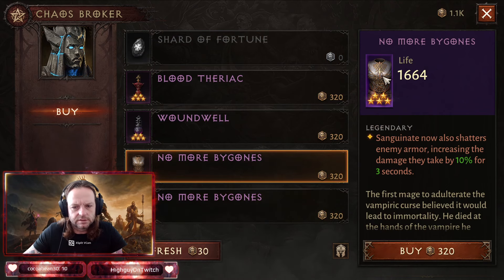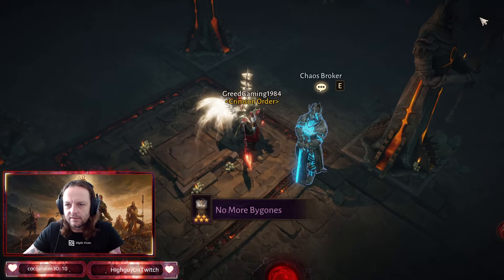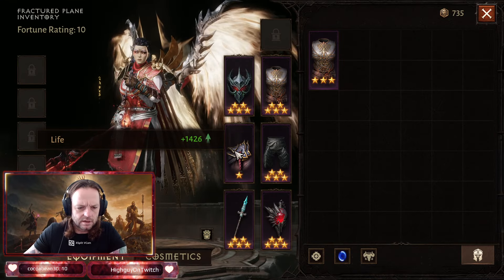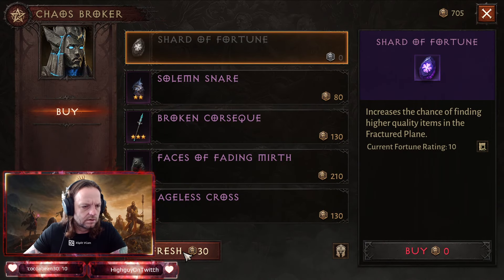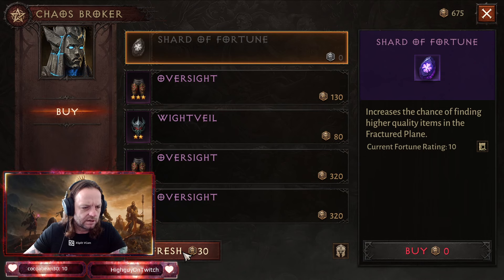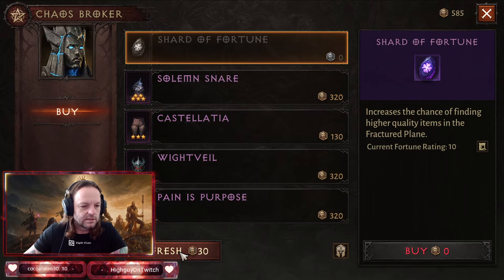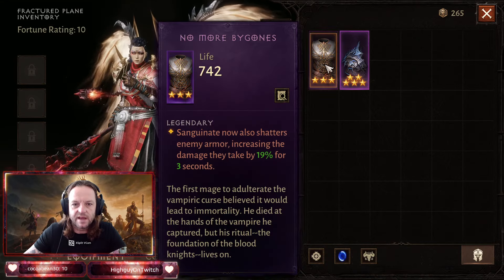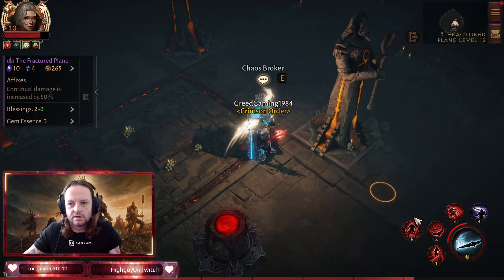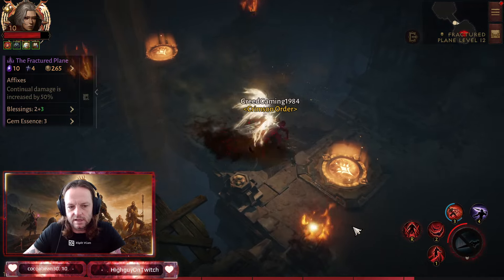You've got to look at the item level as you can see — this one is only 1664, this one's 2154. Don't make that mistake; I've done it a few times. We need shoulders — just to be sure we are good, 675 left. The essence puts you in a state where you can't be hurt and it damages them.